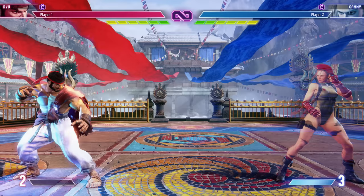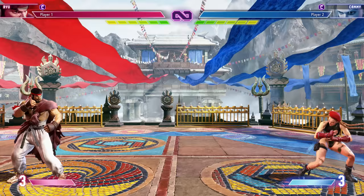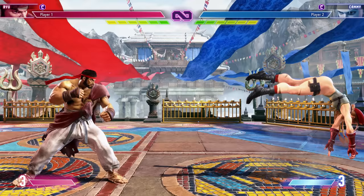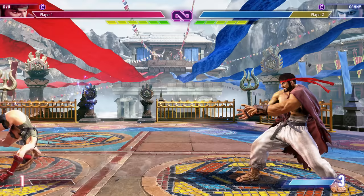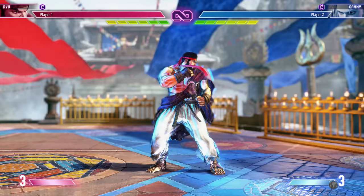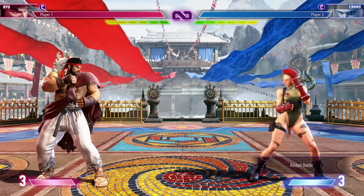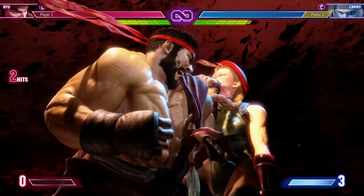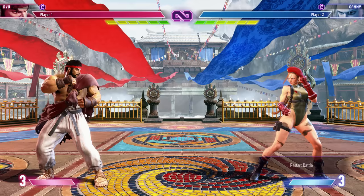For Ryu as an example: his level one is the Shinkou Hadouken — a big, fast, multi-hit projectile. His level two is a super version of his Hashogeki which knocks the enemy back, and if you hold it the damage and effect get much better, causing a rollout state you can combo from. His level three, the Shin Shoryuken, does the most damage of any special move — and that'll be the case for virtually every character.